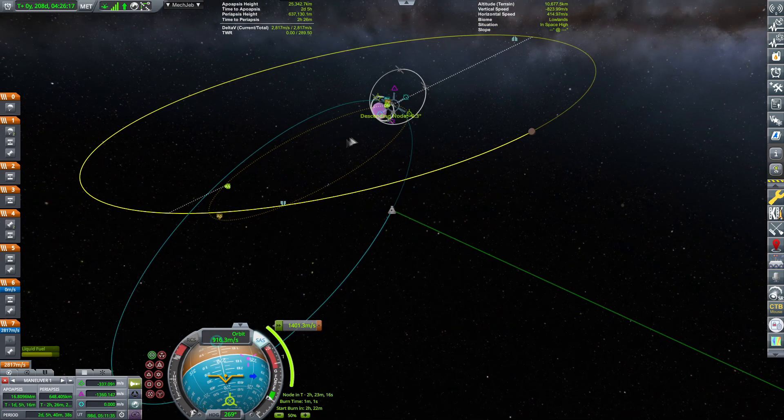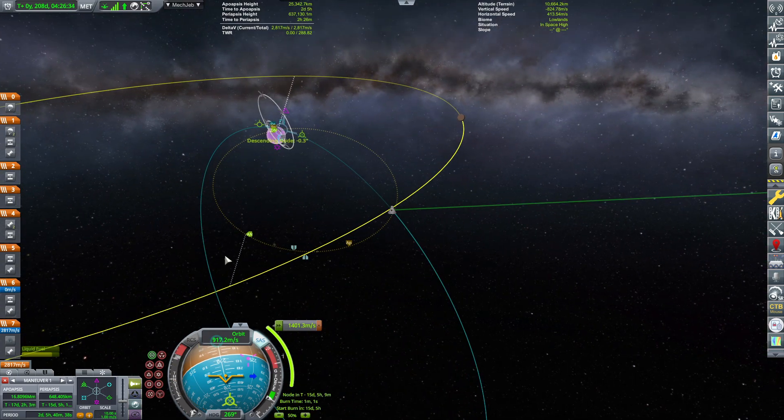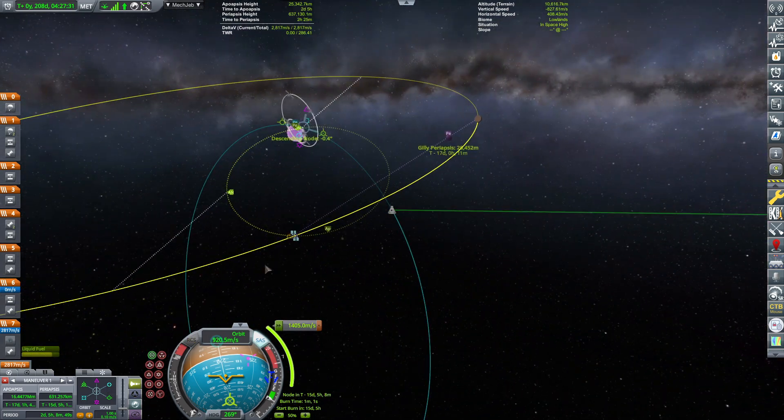Looking at it from this perspective, we should be encountering here while the craft is completely on the other side. If I flip the orbit — oh, then we get a very close encounter. That means if I just take it down a nudge and burn radial inwards, that could help secure the encounter. There we go — we have a Gilly periapsis. Honestly that's good enough; I'm perfectly happy with having a Gilly periapsis and let's proceed to the sphere of influence change.